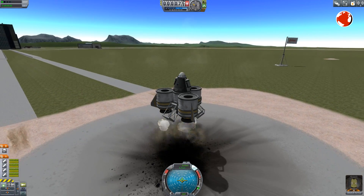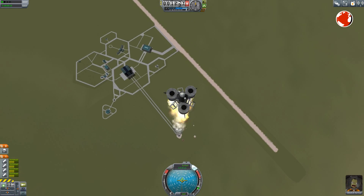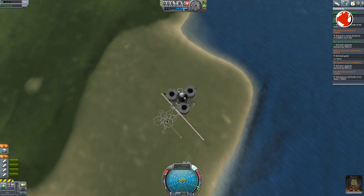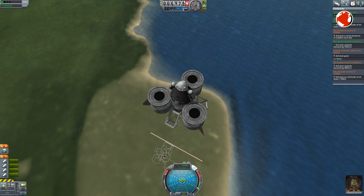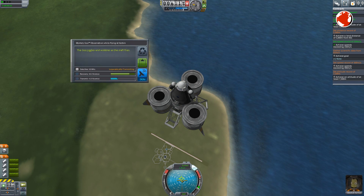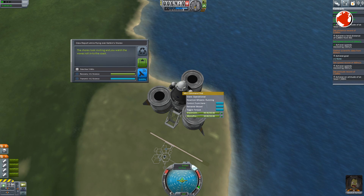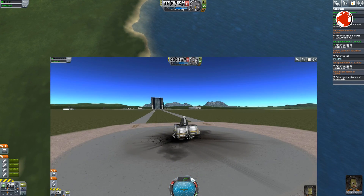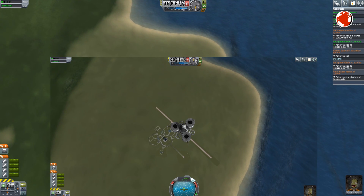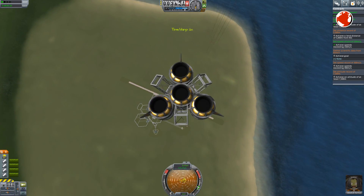And we have a liftoff! This looks good — more than 6000 meters of altitude. Enough to set some new records. Now I have to run my GU experiment quickly. I love green checkmarks. I wonder how far would I have gotten without limiting my thrust. Only 3200 meters.